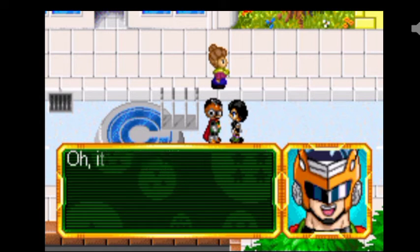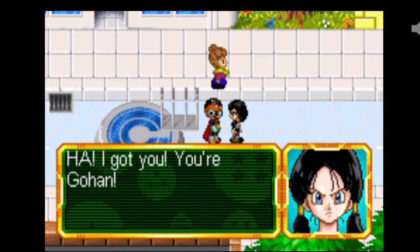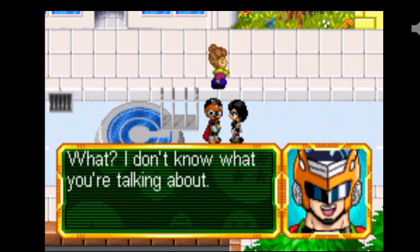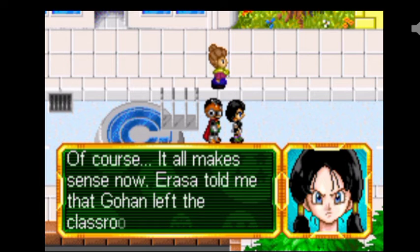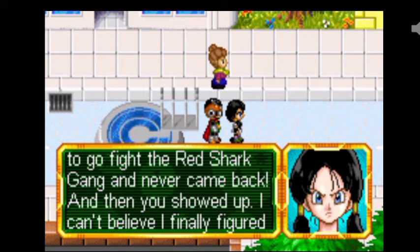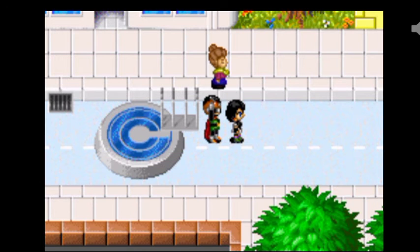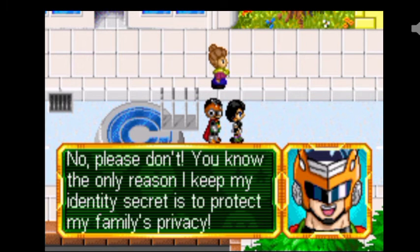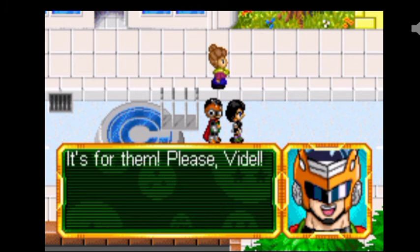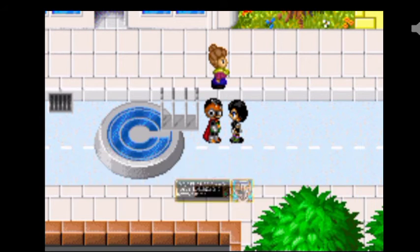Wow, Gohan, I'm sorry I doubted you. Well, it's no problem - I don't blame you at all. I got you - you're Gohan! What? I don't know what you're talking about. Of course, it all makes sense now. I noticed that Gohan left the classroom right after I left to go fight the Red Shark Gang and never came back, and then you showed up. I can't believe I finally figured it out. I'm going to hold a press conference. No, please don't. The only reason I keep my identity secret is to protect my family's privacy - it's for them. Please, Videl. Is that true? Yes, it is. Is there any way you can keep my secret between us?